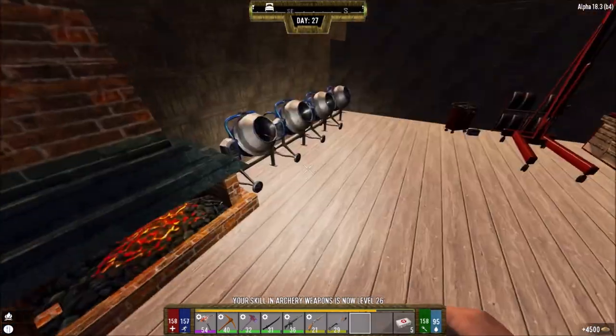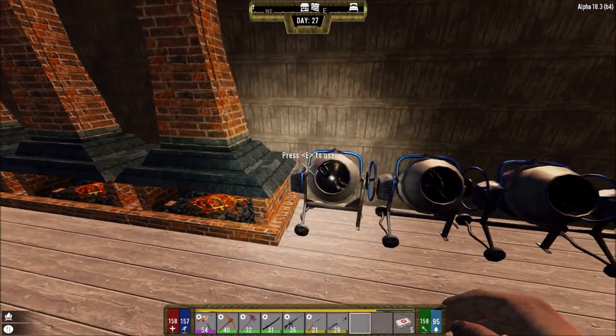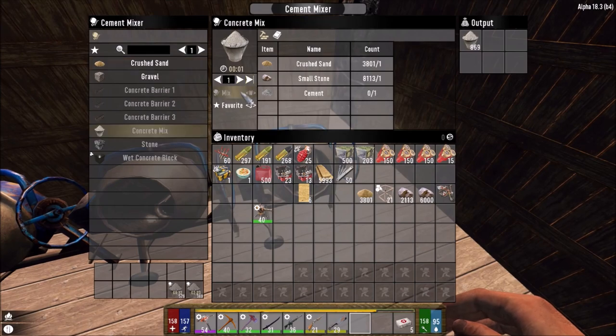As you guys can see, I have a crap ton of concrete. Now that we have four concrete mixes and four big forges, everything's gonna go much faster, especially with this auger — this is the reason I'm getting so much done.